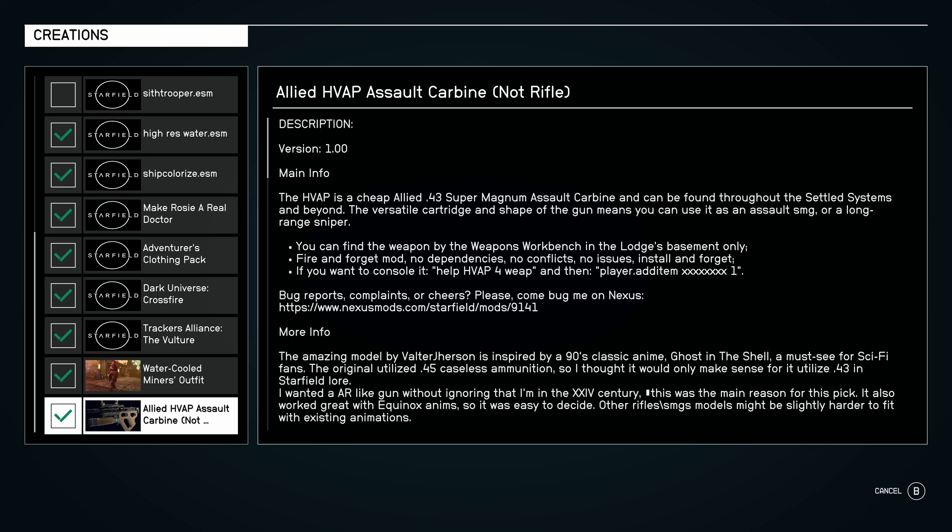The versatile cartridge and shape of the gun means you can use it as an assault SMG or a long-range sniper. You can find the weapon by the weapons workbench in the Lodge, basement only. Fire and forget mod, no dependencies, no conflict, no issues — install and forget.